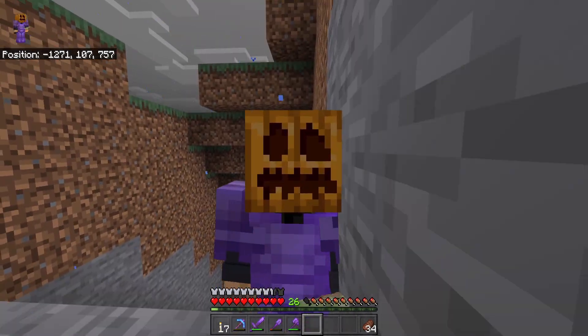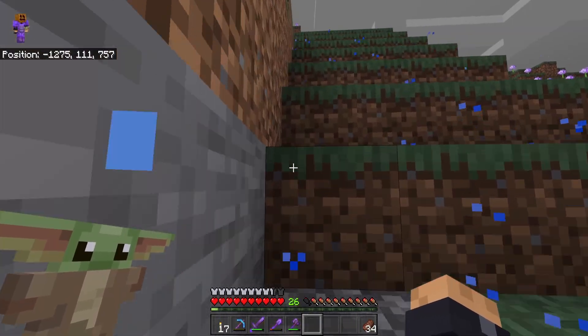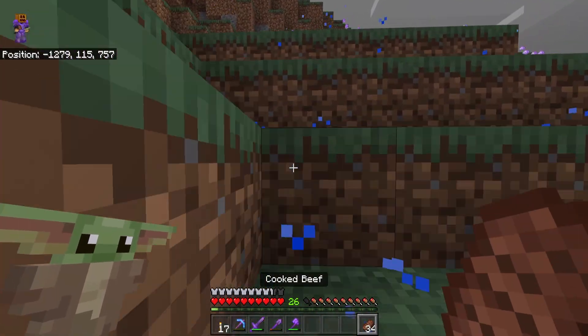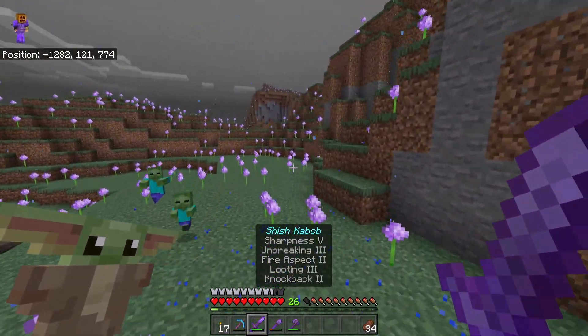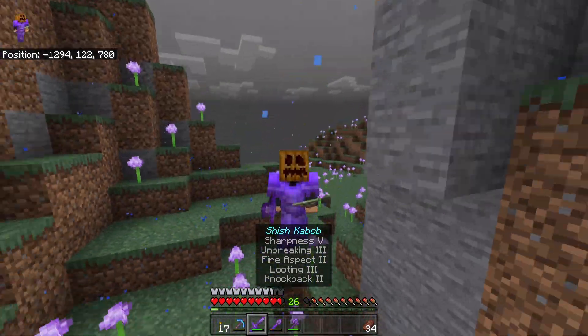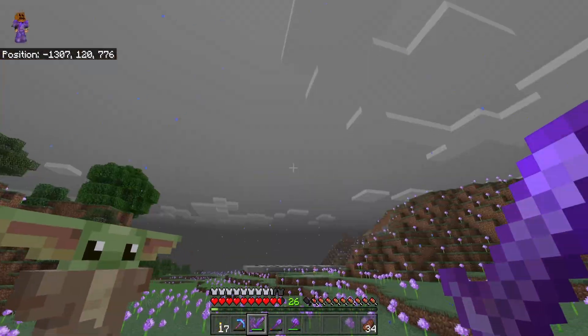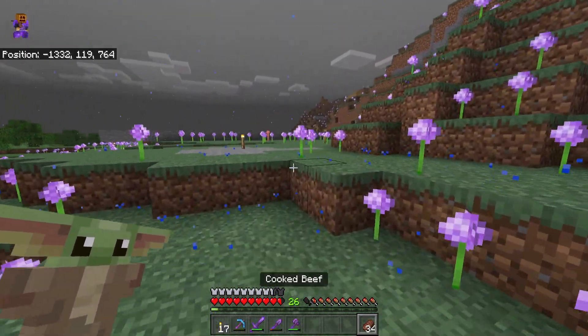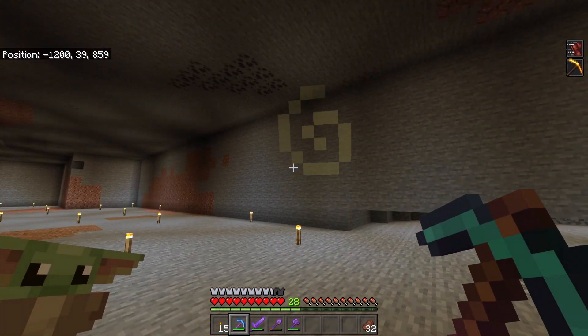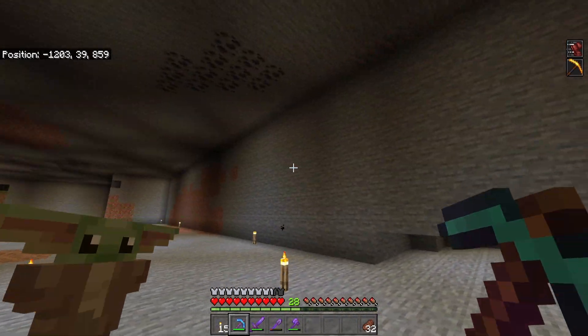It'd be so nice to just have everything automatically sorted. But my theory is we can always go back and auto-sort stuff later. This is so tough for me. I do know I want like a really nice looking auto-furnace that you don't really see — you just see the intake. Is that baby zombie chasing me? But you just see the intake, and yeah. I got my pickaxe fixed up, and then I also dug out like a tiny little bit right there.